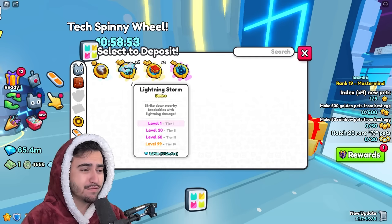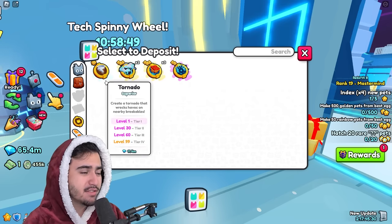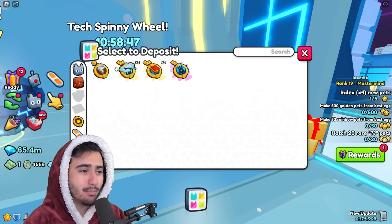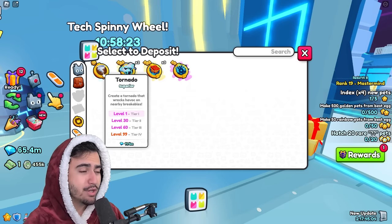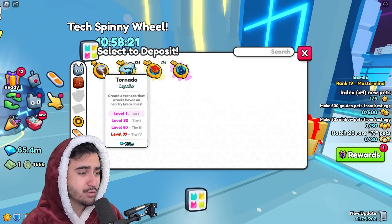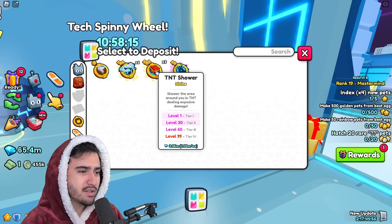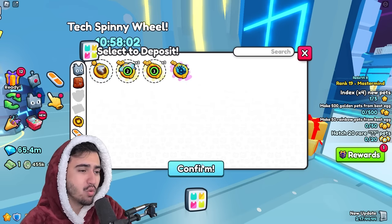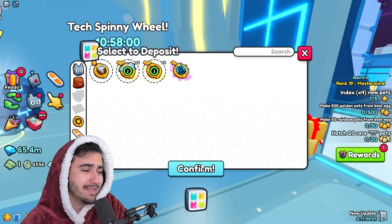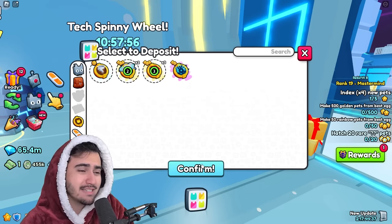I totally forgot to check the ultimates tab because I forgot that there are a lot of ultimates you can get in the 0.1% tab. So on top of all of those items we already got, we also got this tornado ultimate, which is worth over 11 million diamonds. Then we got two lightning storms and three TNT showers. So just right here is an extra over 20 million in value — hopefully this helps our cause a little bit. I still think we are a little bit off, but we'll see in a second.